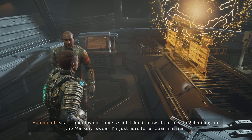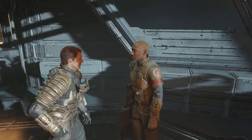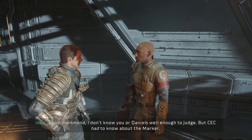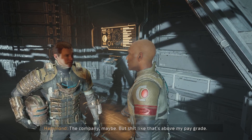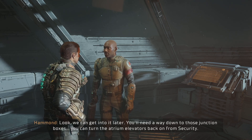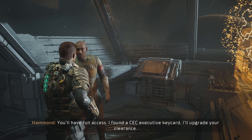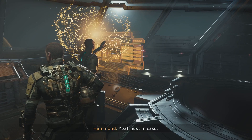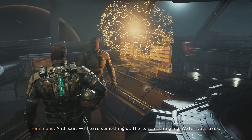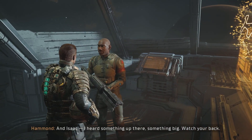Isaac, about what Daniel said - I don't know about any illegal mining or the marker. I swear, I'm just here for a repair mission. I don't know you or Daniel well enough to judge, but CEC had to know about the marker. The company, maybe. But shit like that's above my pay grade. We can get into it later. You'll need a way down to those junction boxes. You can turn the atrium elevators back on from security - you'll have full access. I found a CEC executive keycard, I'll upgrade your clearance. And you upgraded yours already? Yeah, just in case. And Isaac - I heard something up there. Something big. Watch your back.